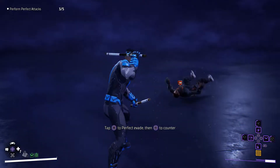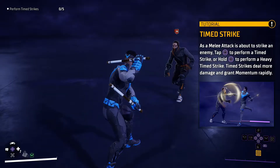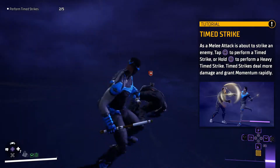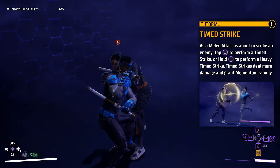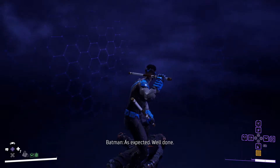Moving on to the second tip — it's a bit tricky to master, but if you manage to continuously perform timed strikes, it will allow you to increase your attack speed, gain more momentum, and deal more damage. To do this, you must tap the melee button before your previous attack connects to the enemy. If you do it right, your weapons will start to glow with each strike.